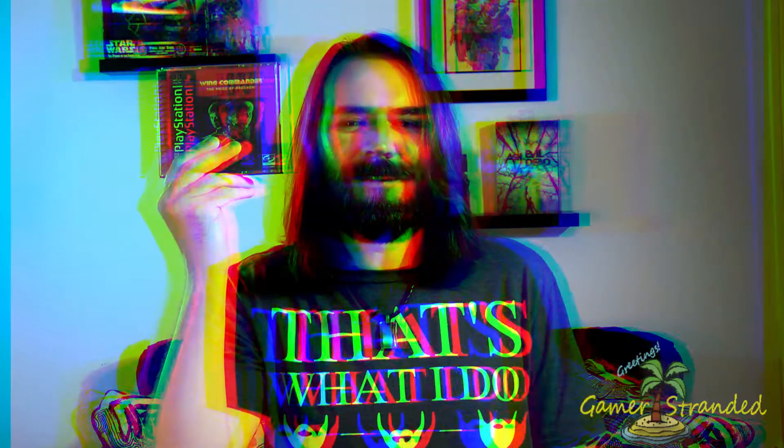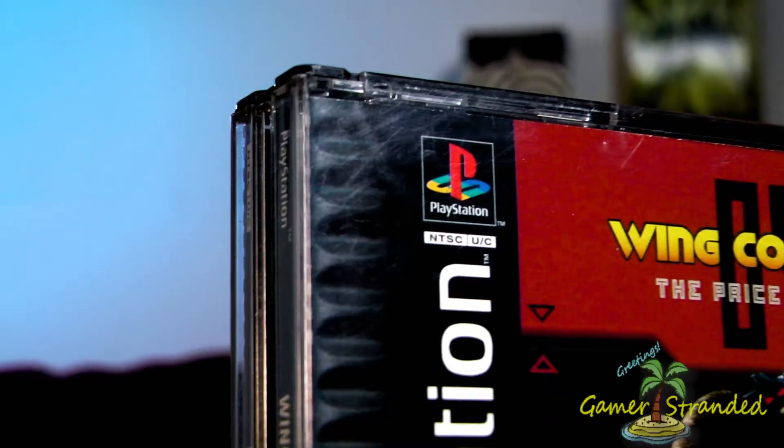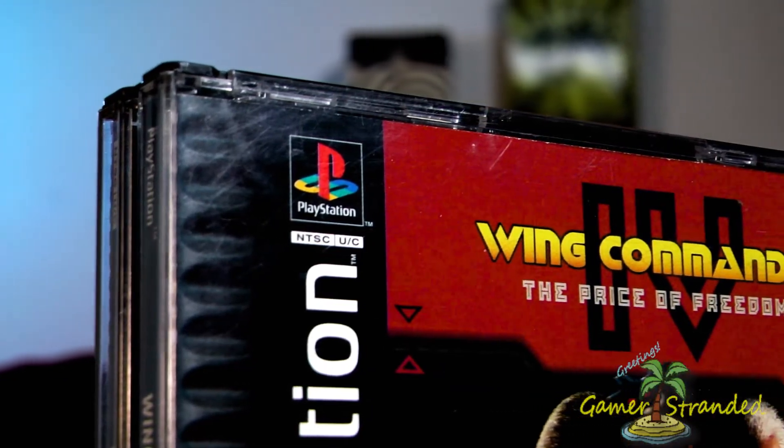The war against the Kilrathi is over, however tensions between the Confederation and the Border Worlds are heating up. Once again, you take control of Colonel Christopher Blair, who's pulled out of retirement, trading in the tractor for a Hellcat 5. There's a reason this series is an all-time classic — conspiracy, intrigue, and espionage, all wrapped up into a flight sim package.